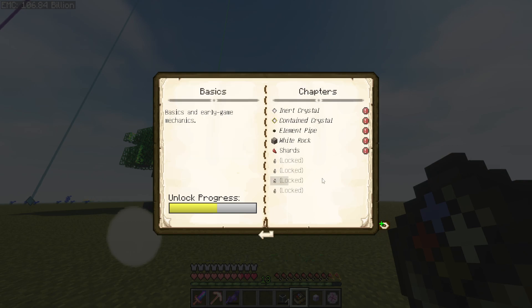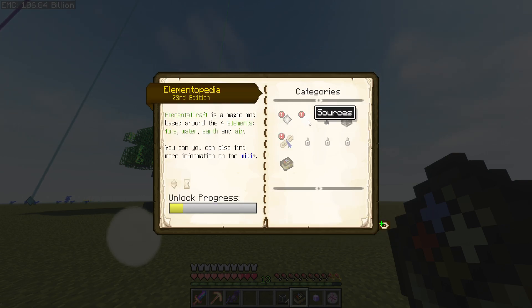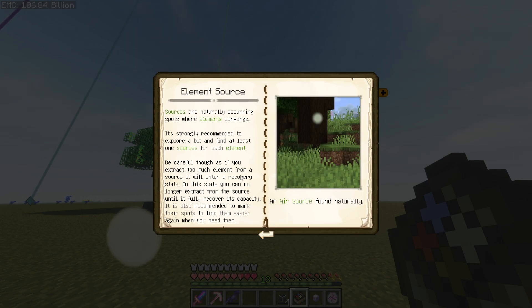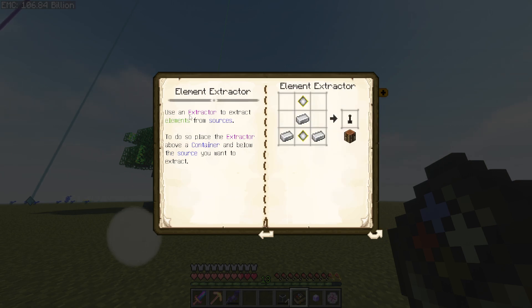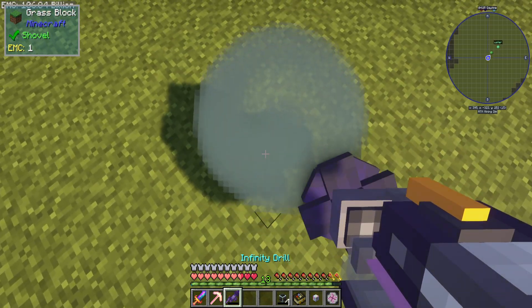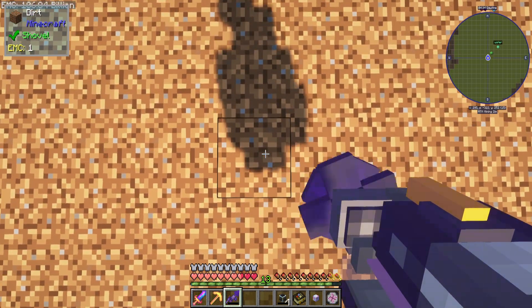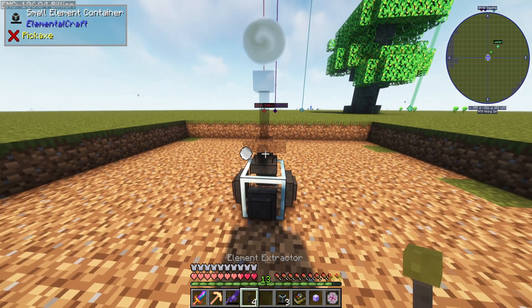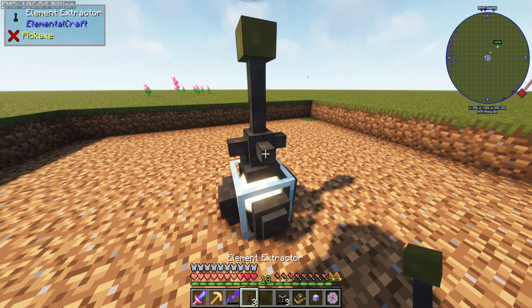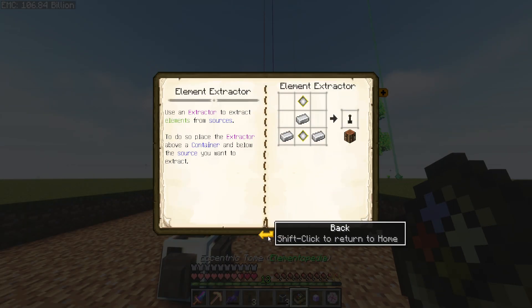Looking at the basics: white rock, earth infusion stone, sources. An element extractor - use an extractor to extract elements from sources. Place the extractor above a container and below the source you want to extract from. I'll do it here - I didn't want to destroy an 11-by-11 area but that'll do. So we need a container and an extractor.